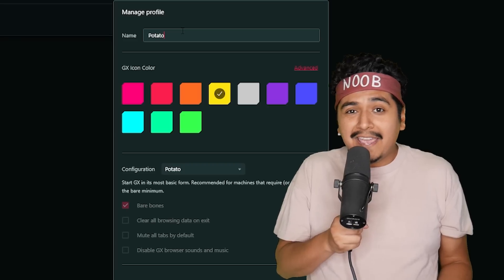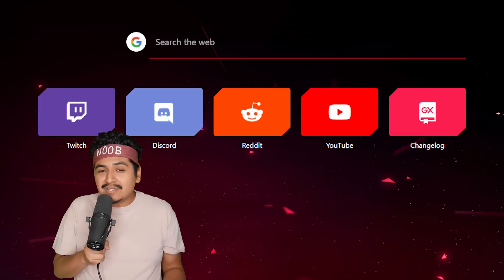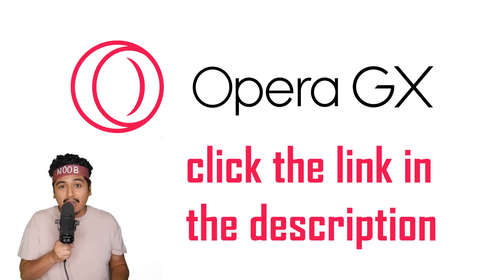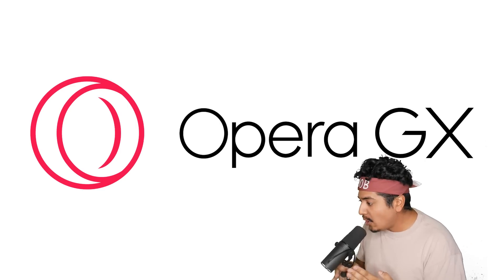Is your PC not running smoothly? I've got potato mode over here to make it way more basic. It gets rid of all the bells and whistles so that you can just have a simple browsing experience. So what are you waiting for? Go ahead and download Opera GX by clicking the link in the description down below. Do it! Just do it! Download Opera GX already!